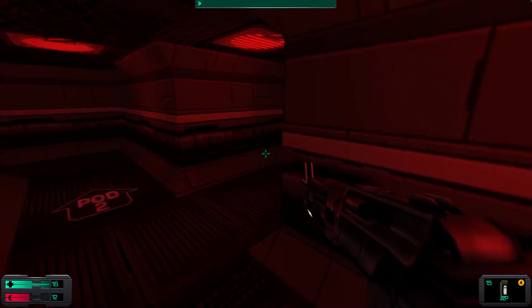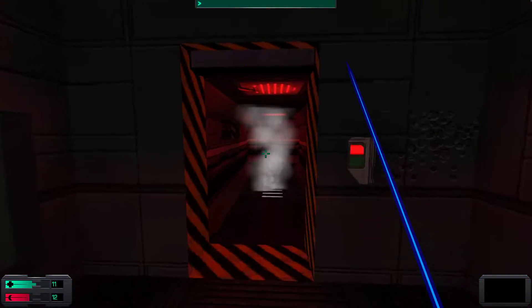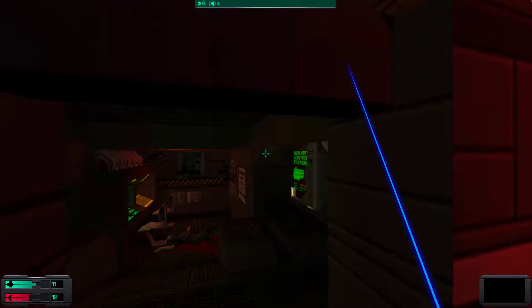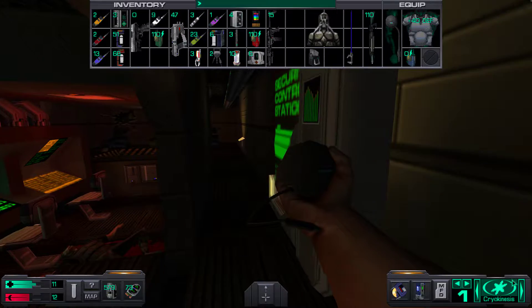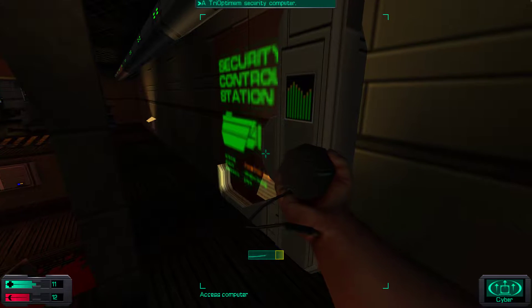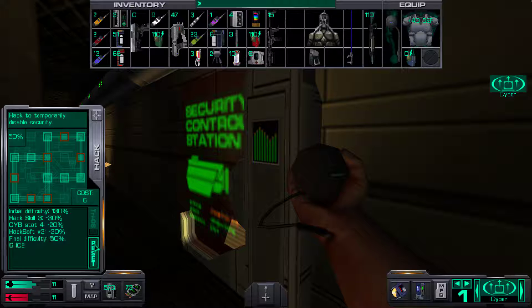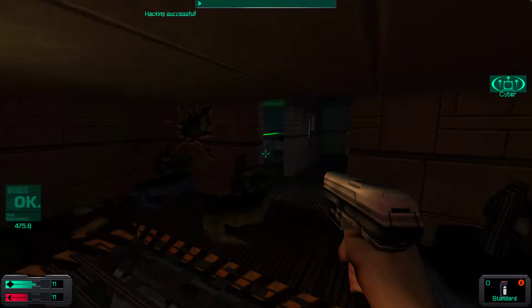Now we can disable security one more time. I think there's a panel here indeed. Let's go — security system offline. Alright, so pod 2.